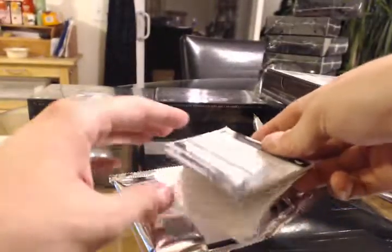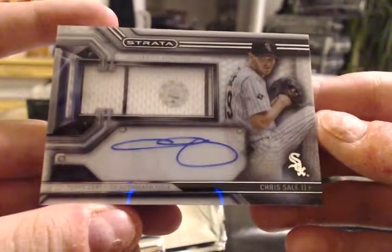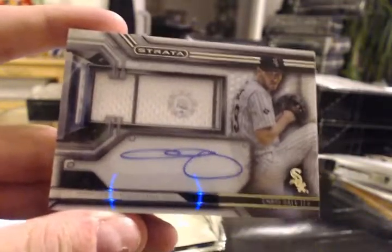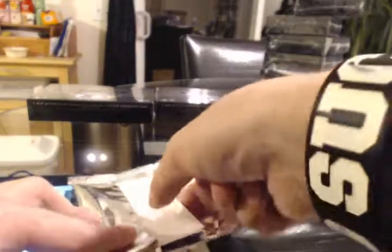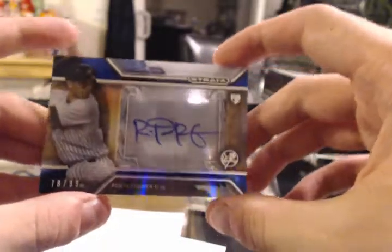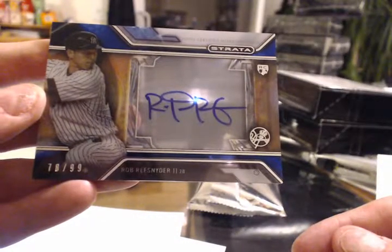Alright, here we go — first up. Nice, John. For the White Sox: Chris Sale auto relic. Good call, man — 8 bucks. Wow, nice, very nice. Not numbered, but definitely gotta be worth 8 bucks. Gonna be tempted not to rip the rest of these boxes for myself tonight — I love how this stuff looks. And the other hit for the Yankees again: Rob Refsnyder acetate auto to 99. I could see the auto through it. These cards are heavy — this feels like a piece of glass. Very nice.